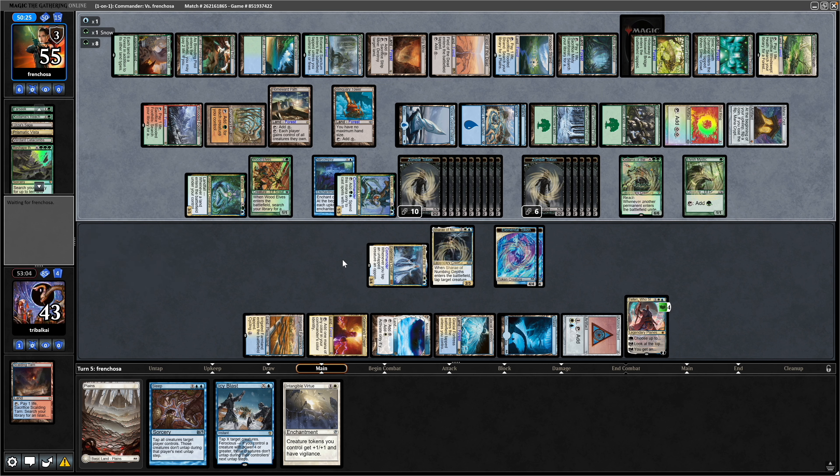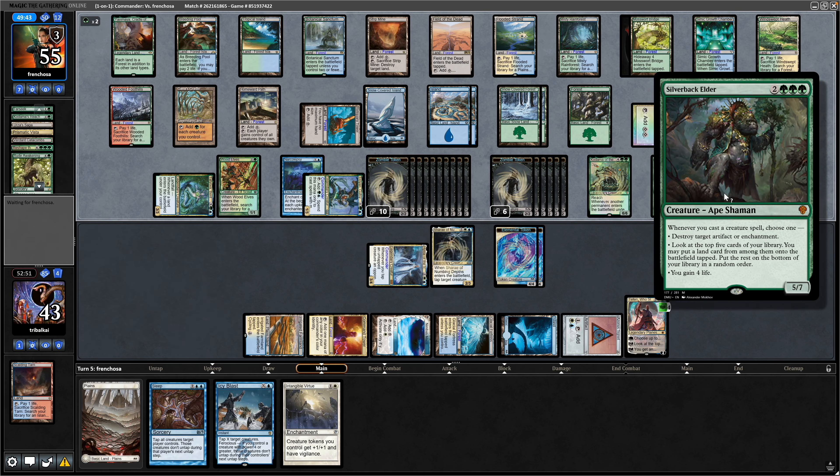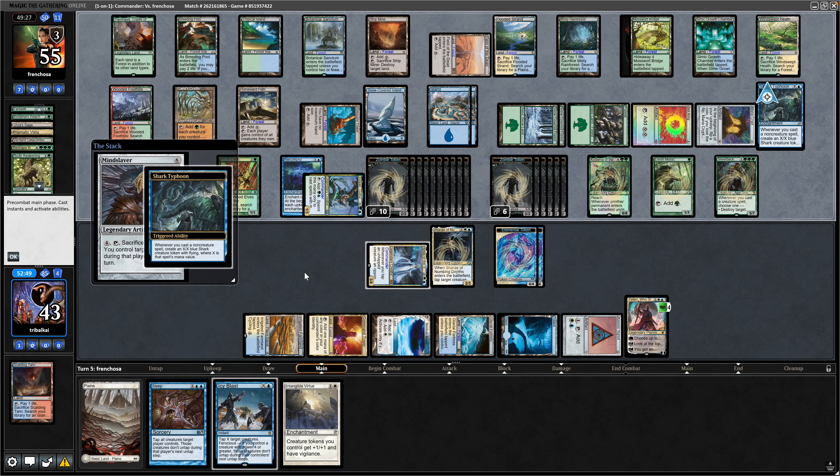Our opponent decided to stop there with 15 cards in hand, so they could still have lands. They decided not to put them in with Kodama. Now Rude Awakening untapping all the lands, Shark Typhoon, our opponent gets a free Silverback Elder, and a Mindslaver — so that's probably the end of this game.